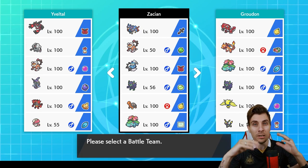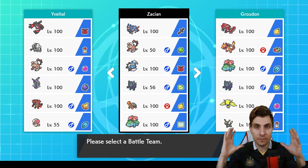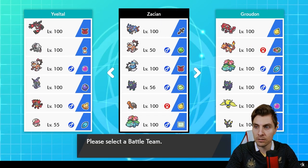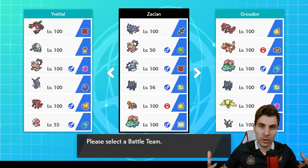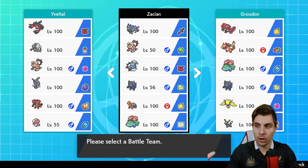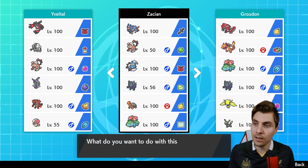This week we are kicking off with a bunch of teams. Normally at the start of a series I just upload sample teams, but this week they're going to be broken down into five videos over the week: starting with Zacian, then Groudon, Kyogre, Shadow Rider, and rounding the week up with Venusaur. These rental codes will be kept up for the first four weeks of the new format so you've got plenty of time to try them out.